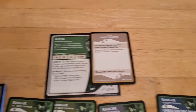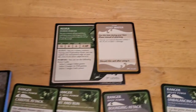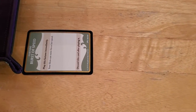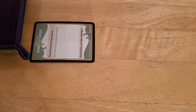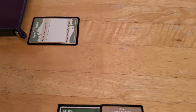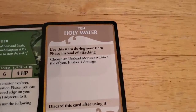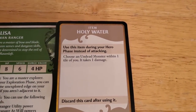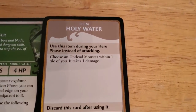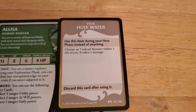Part of the setup tells you to go through the treasure deck and draw cards until you get an item. I drew a card first and it was not an item, so you just discard any non-item cards until you finally get an item. The item I drew was holy water, and I think this could actually come in handy. We'll address that item card when we get to it.